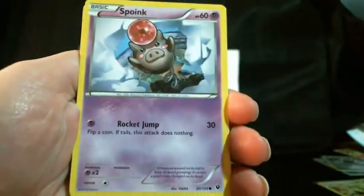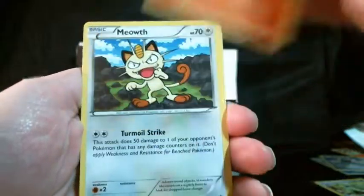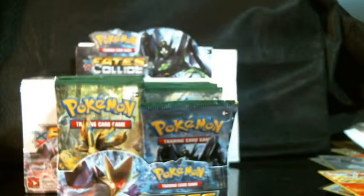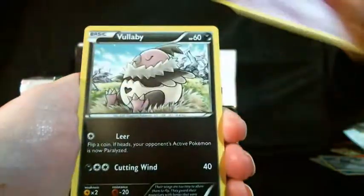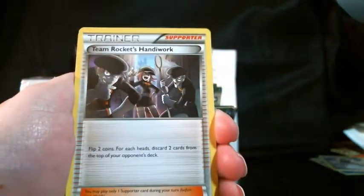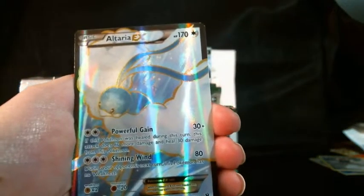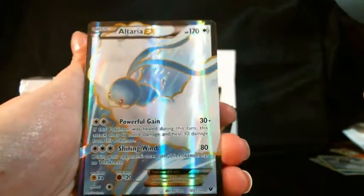In this pack we have a Gothita, Spoink, Solosis, Fennekin, Meowth, Zygarde, Whimsicott, and Alakazam Spirit Link. The reverse is an Energy Pouch, and our rare is a Moltres. Next pack is Zygarde. This pack has a Diglett, Mincino, Volibee, Solosis, Cinccino, Team Rocket's Handiwork, and Wheezing. Our reverse is a Shuckle, and our rare is an Altaria EX Full Art. Unfortunately I do have this one already — it's a duplicate. If anybody wants to offer, feel free. I still want my Umbreons — every time I pull one that's not, it just hurts.